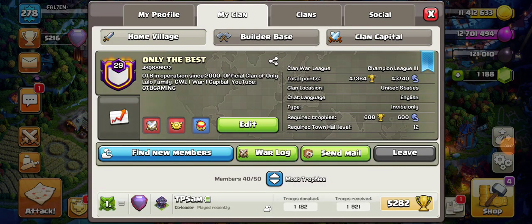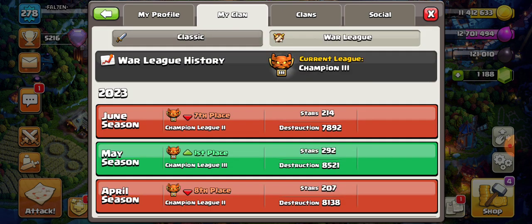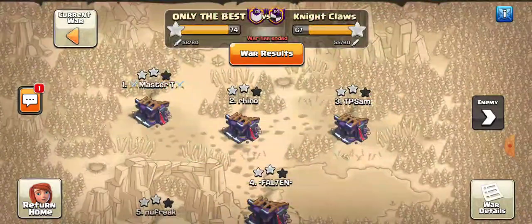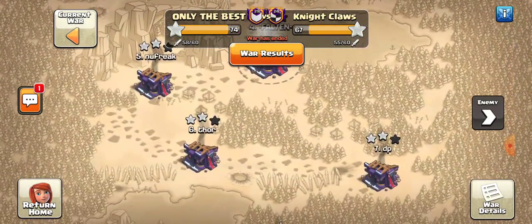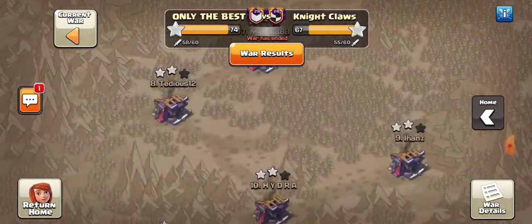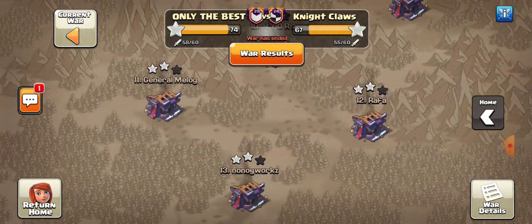What's happening guys, Fallen from OTB here coming at you with a new video. Just before CWL is coming out, this is our last war going into things. We've got a nice set of wins here for the last couple weeks, just lost one war — totally fine. Everyone's looking really good, lots of new strats to learn. Let's get down here to number 15.